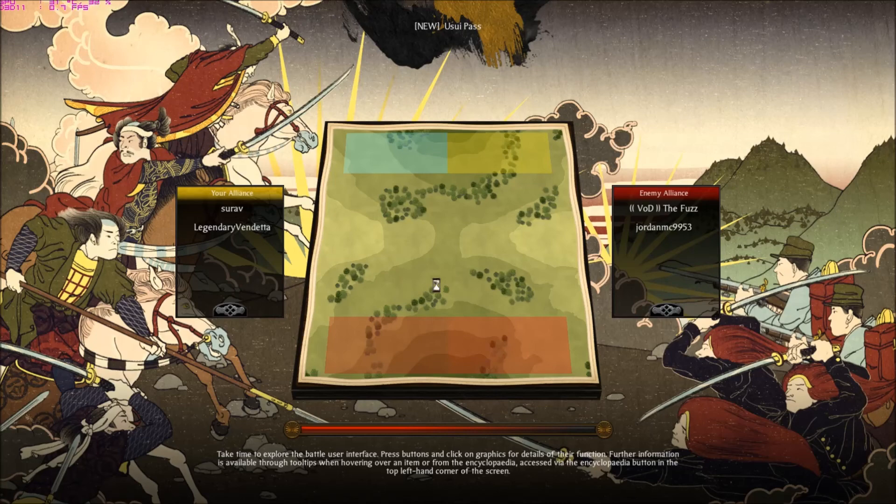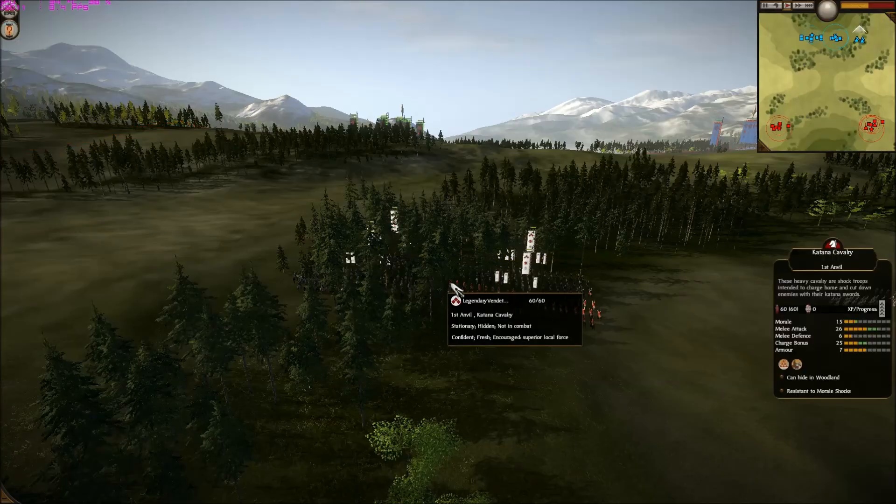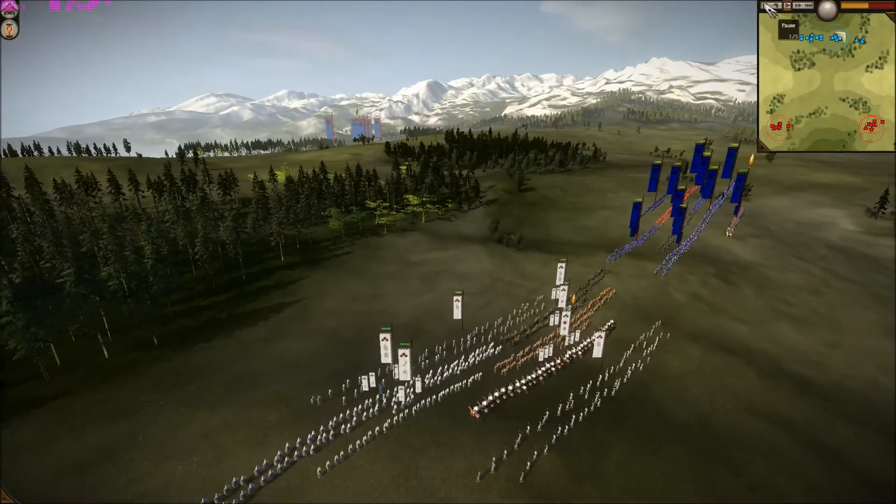So it's gonna be a 2v2, got some interesting tactics. I did say after Sarav beat me in the last match we played, I said to him we've got to team up — we're gonna be a pro team. So we teamed up. After about half an hour of back and forth and waiting around, we finally managed to get into a match, which we were hosting.